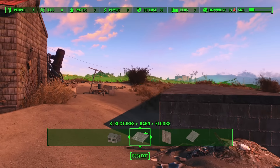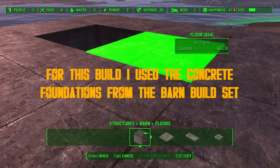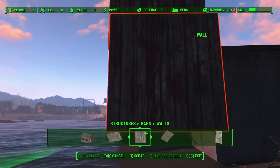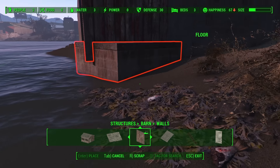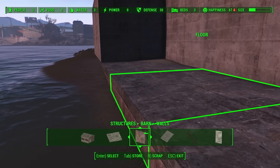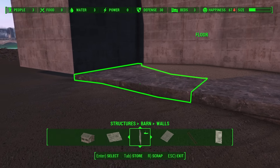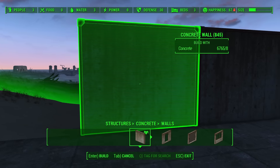To start, you will need enough space for a 5x8 square foundation pad. I already constructed one here, and I did have to do some underlayment work in order to make it work on this sloped hillside here at Nordhagen Beach. If you're doing it at a more level location like Starlight Drive-In, you won't need to do all that extra work. So with our pad already laid and prepped, let's go ahead and start building.